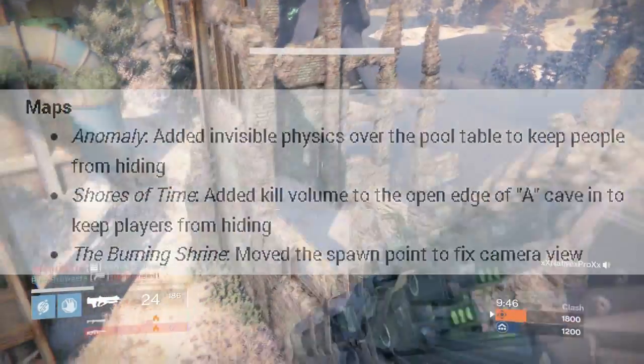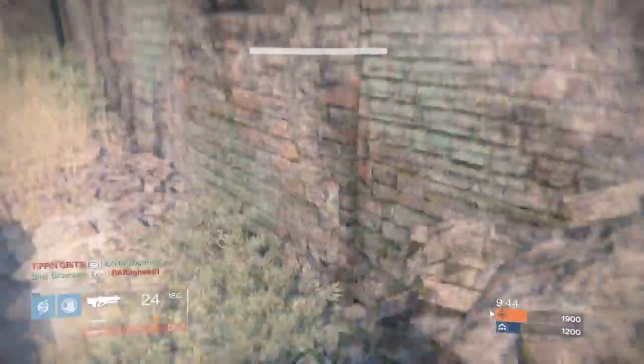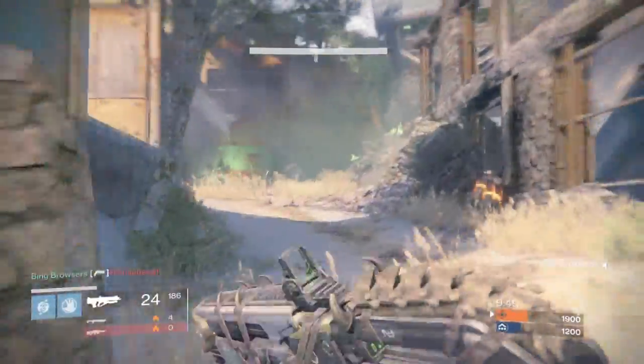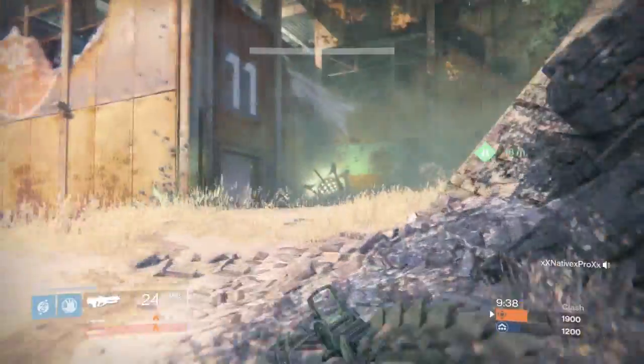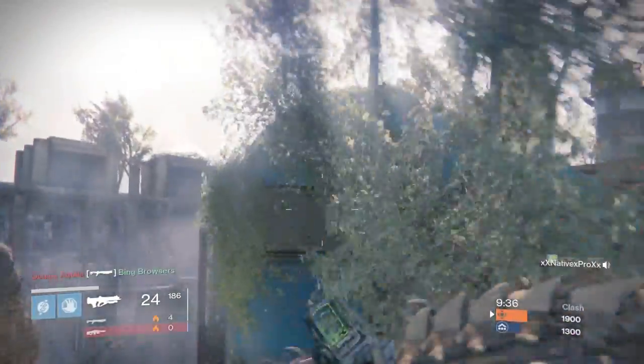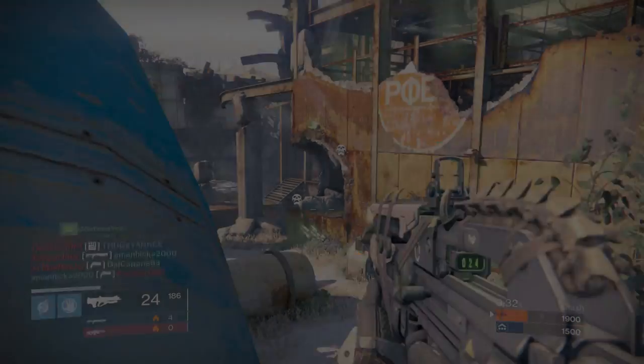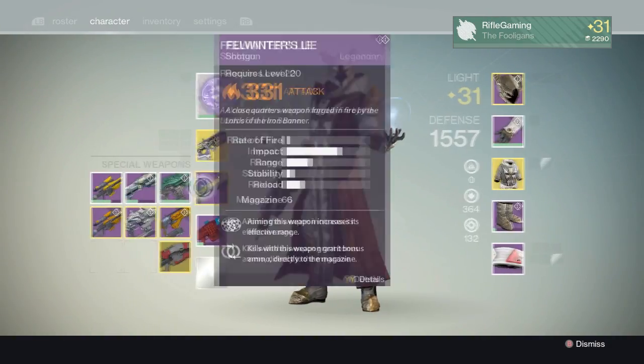For PvP map changes, Anomaly added invisible physics over the pool table to keep people from hiding — less campers. Shores of Time added a kill volume to the open edge of A cave to keep players from hiding behind A. The Burning Shrine also moved the spawn point to fix camera view.